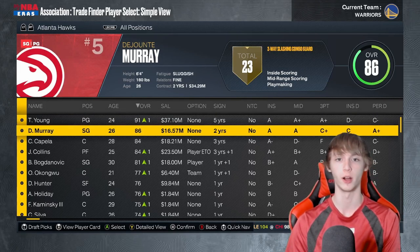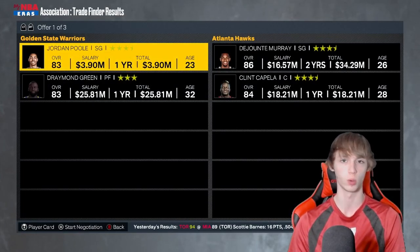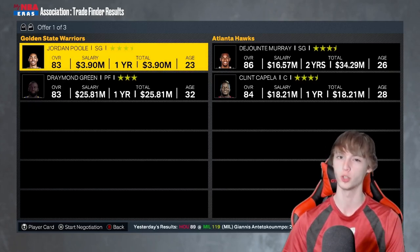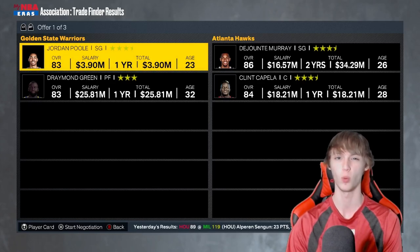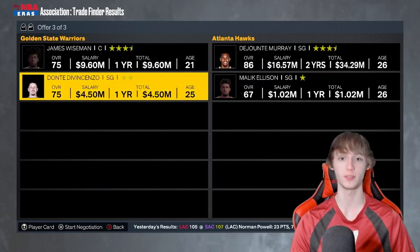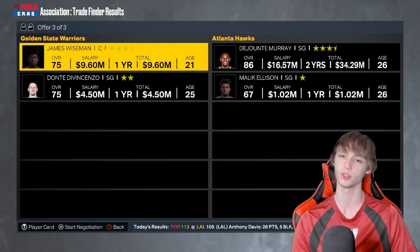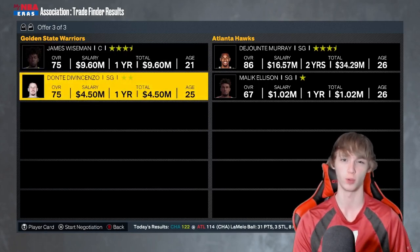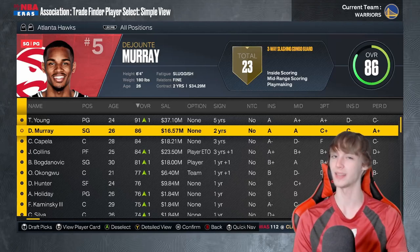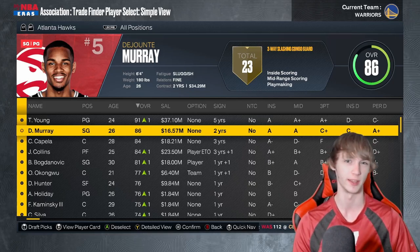Starting off with the point guard, we're going to the Atlanta Hawks and going with DeJounte Murray. I love DeJounte Murray — he's a great pickup. So we're the Warriors right now, although this can work with any team. You guys can get DeJounte Murray and Clint Capella for Draymond Green and Jordan Poole, though I probably wouldn't trade Jordan Poole. Also focus on contracts — he's on a one-year deal, so is Draymond, but you're getting DeJounte on a two-year deal. You can also trade James Wiseman and Dante for DeJounte Murray. DeJounte is a great pickup at only 26 on a two-year deal. I recommend making your own custom trades — you can probably get better value, maybe give a second-round pick instead of Dante.